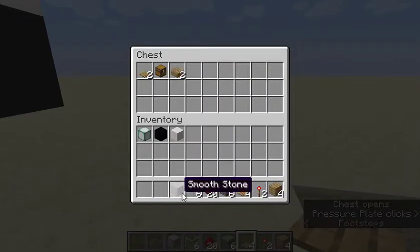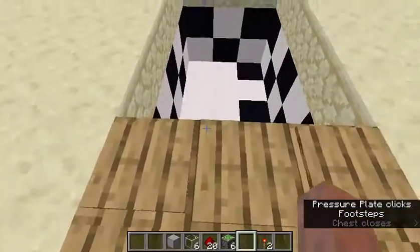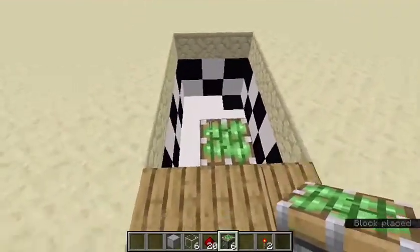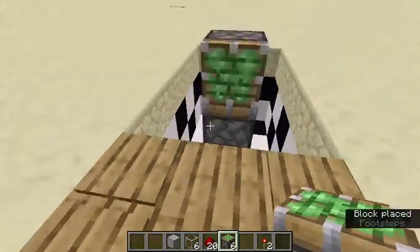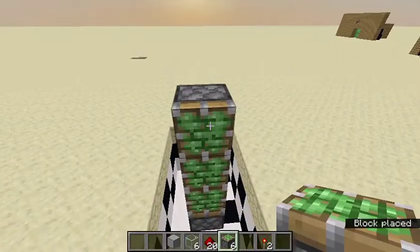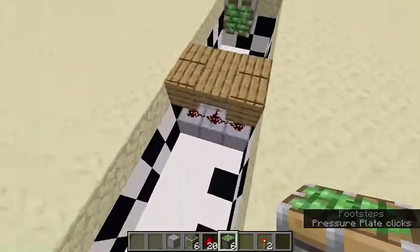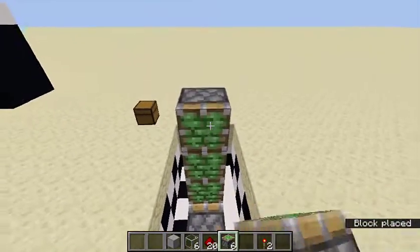Now that we've placed the flooring blocks and pressure plates, stand in the middle where there are no pressure plates. Count one block and place a block here, then another block in there. You can break that block. Place a sticky piston facing towards the wooden bridge, then another sticky piston on top, and another on top of that — three sticky pistons total. Break that temporary block, and do the same on the other side: place two blocks then three sticky pistons facing inward.